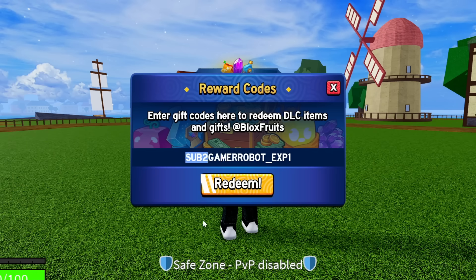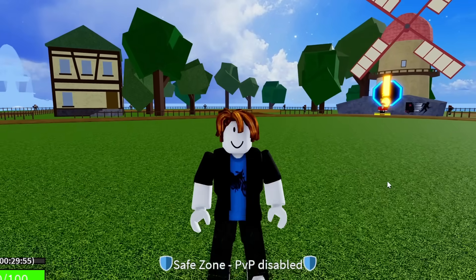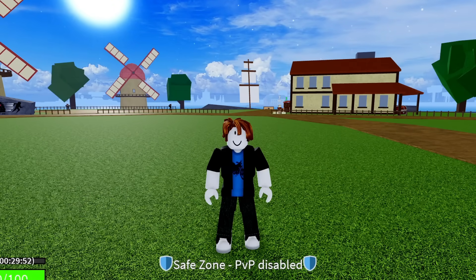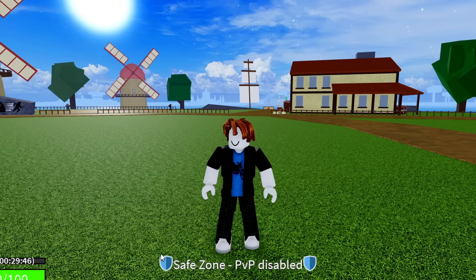Enter SUB2GAMERROBOT_EXP1, make sure it's all in caps. When you hit redeem — success, that code is working — and it's going to give you 30 minutes of 2x EXP. You can actually see that in the bottom left. Go ahead and redeem that.